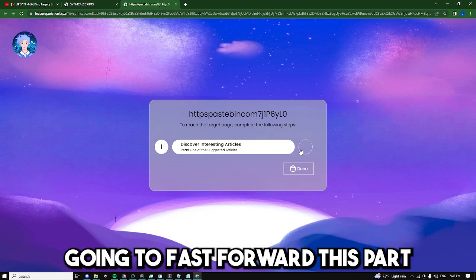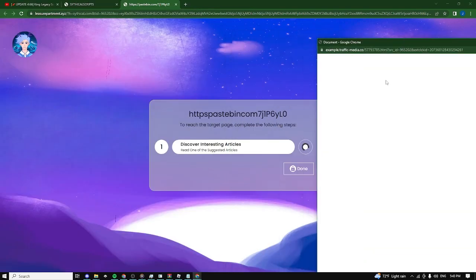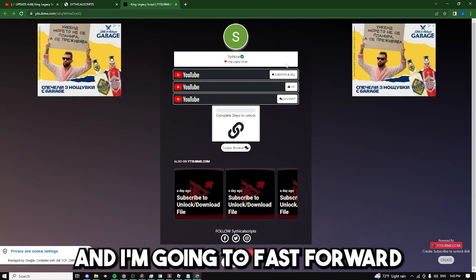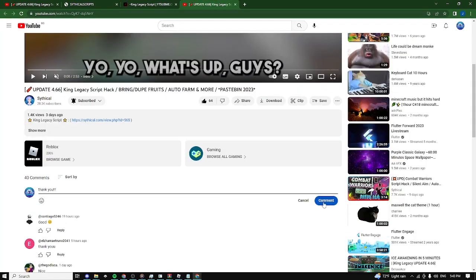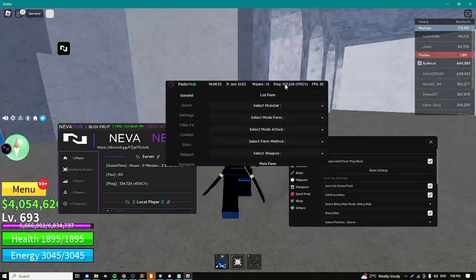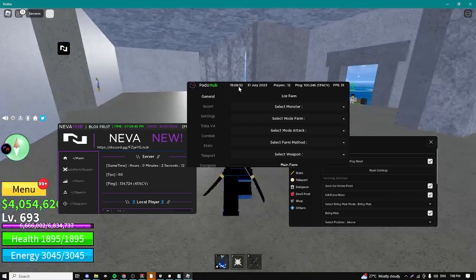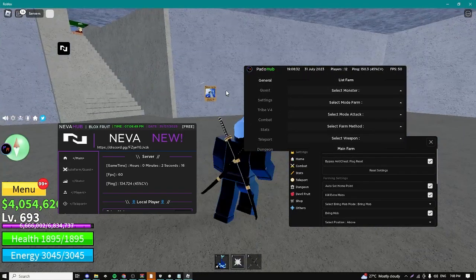I'm going to fast forward this part just so you guys see how it works. Boom, I just completed it, and now we have the final steps - fast forwarding this as well. Boom, we just got the script. Now I'm going to be showing you guys these scripts and quickly go over all of them, because there's no point in going over every single feature since you guys are obviously going to try them out yourselves.